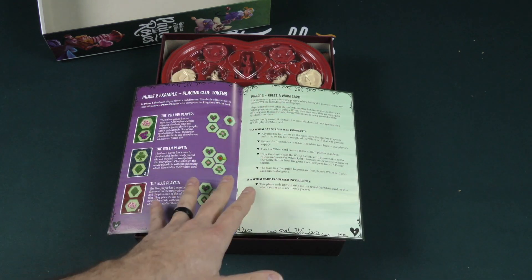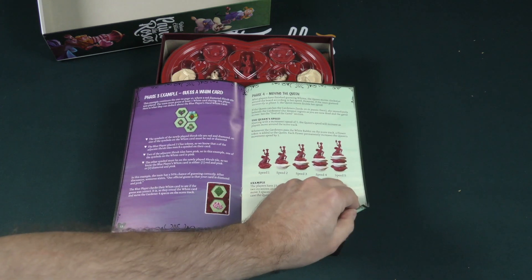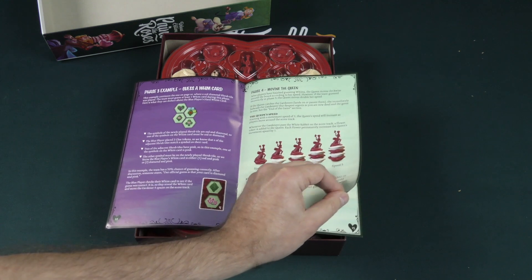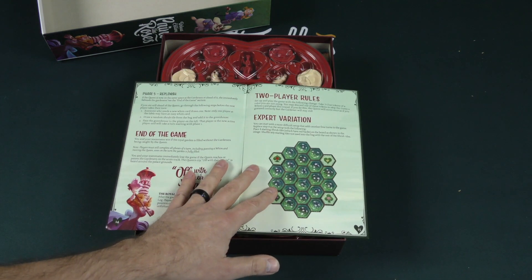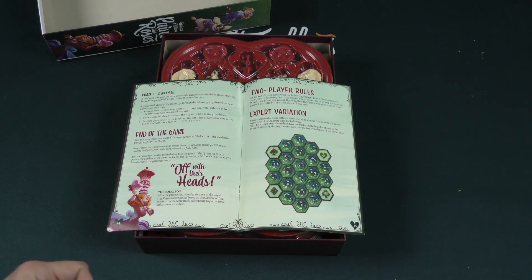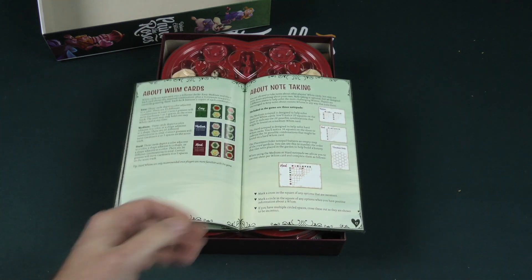They go through all of the different phases in more detail. It looks like the Queen's going to move at different speeds depending upon the tokens that are underneath her. You and your teammates win if the Royal Garden is filled without the gardeners being caught by the Queen. There are also some two-player rules.